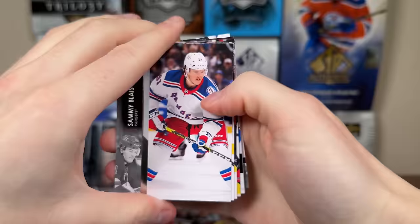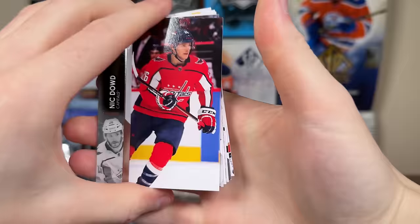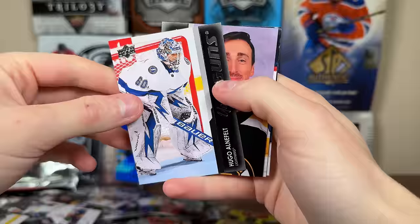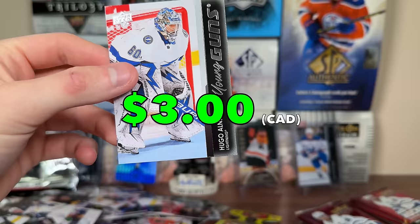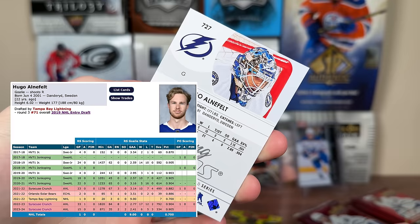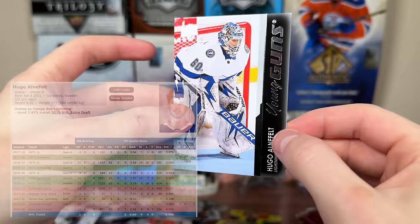We got a 607 retro of Anders Lee, and Drew Wynn 607. Then a Huberdeau Finite numbered to 2999. Hugo Alnefelt Young Guns — who was protected when Vasilevsky was out, and went with Johansson and Matt Tompkins. Alnefelt hasn't seen any NHL ice since 21-22, still a relatively young goalie. He got his clear-cut Young Guns card.